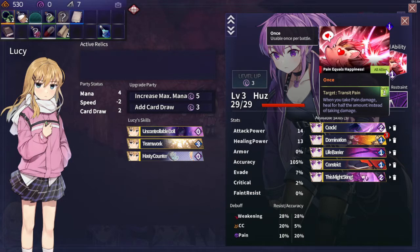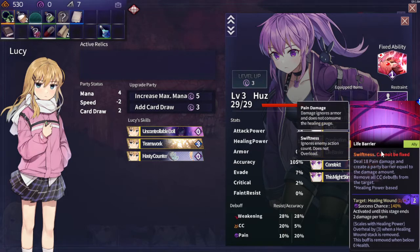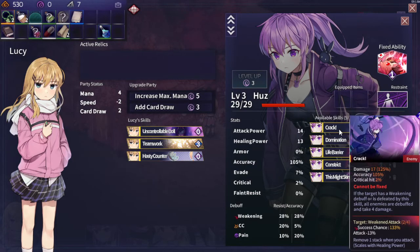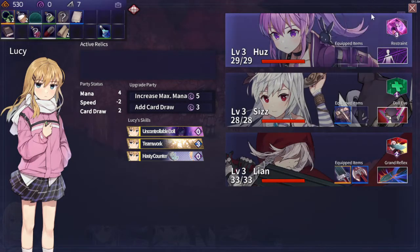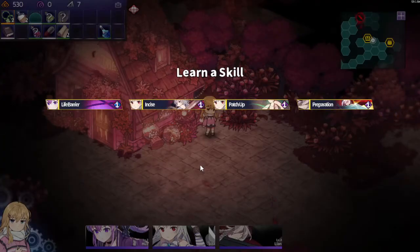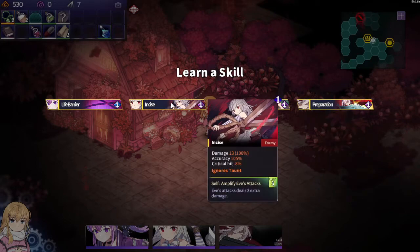We could fix Pain Equals Happiness at this point and forget the heal, because if we can apply this — actually it's a once skill. In that case we might not be able to fix Life Barrier. Then we can fix This Might Sting — it costs three, but we might get a purple equip that reduces the cost of pain stuff. As for you, I would like to have Eve Guard at some point. Oh — Patch Up! That's a good skill for sure.